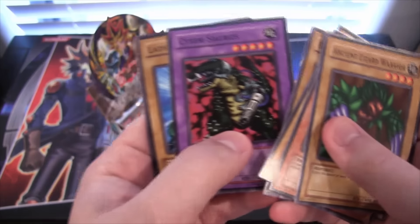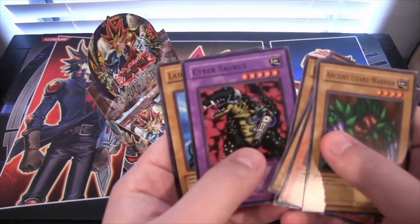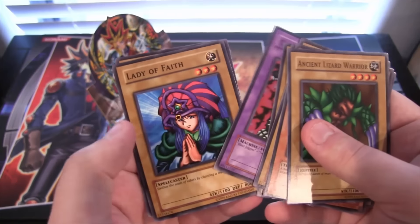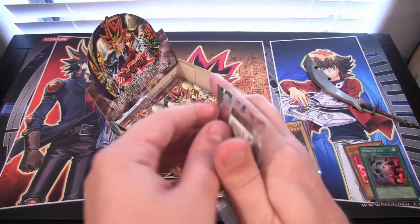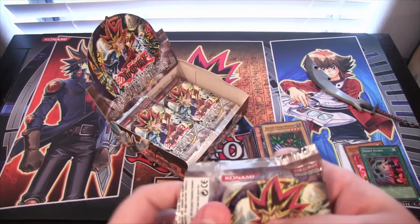Cybersaurus — this is the one where it actually has the gun. I think it was either later versions of the set or the Legendary Collection where they changed it so it looks like a toy gun instead of a Gatling gun. There are two other cards like that too, but I remember that one specifically.